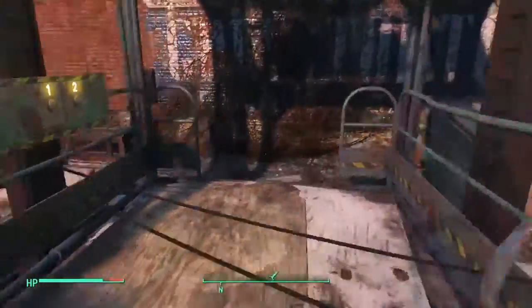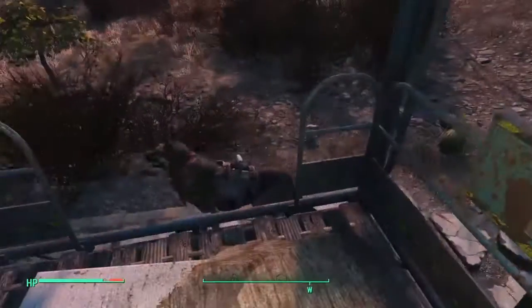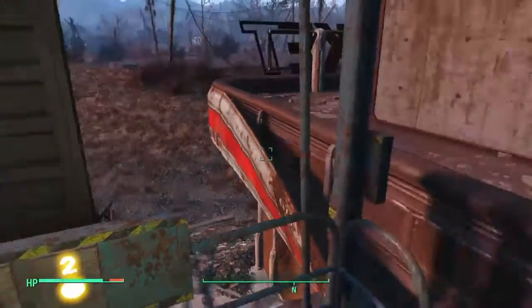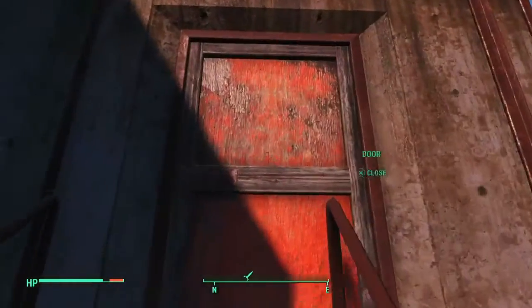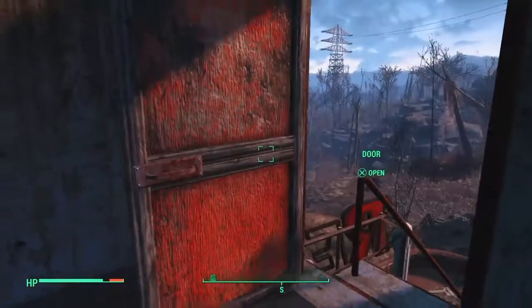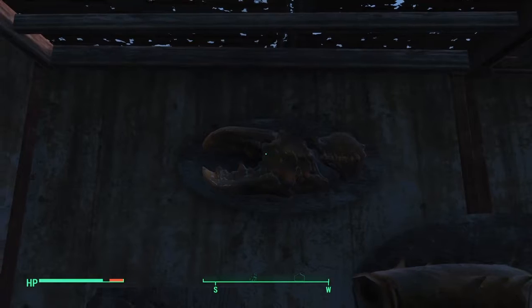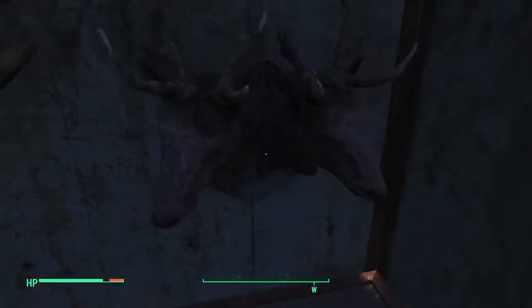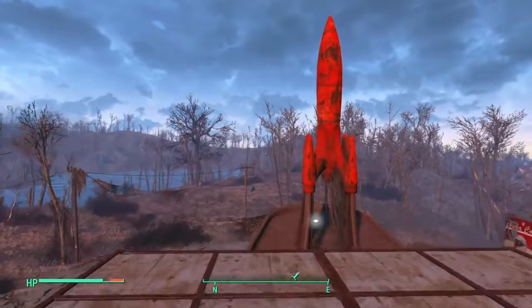I think it looks amazing. I have two of the DLC — I have the Wasteland Workshop and then the Trapsions Workshop. This is the house I'm building. There's all these creatures: there's the Agwai, the Mirelurk, Mirelurk Queen, and a Ragtag. And right up here, this is a Red Rocket base.